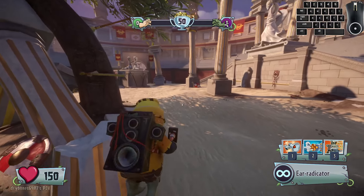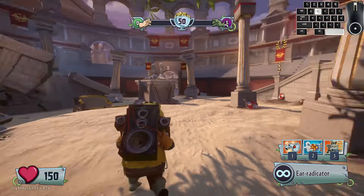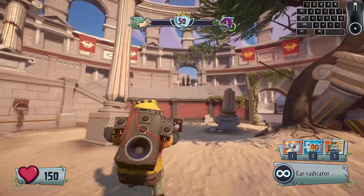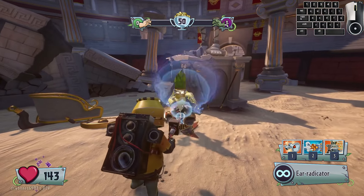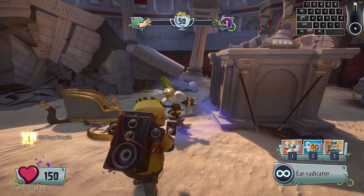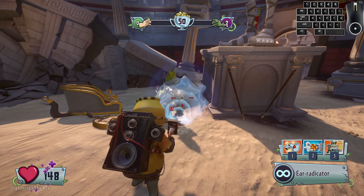Just like the Spray Chomper attack, Roadie Z has the ability to lay out an insane DPS from spamming your trigger instead of holding it. Here is Roadie Z holding his primary. And here is Roadie Z spamming his primary.